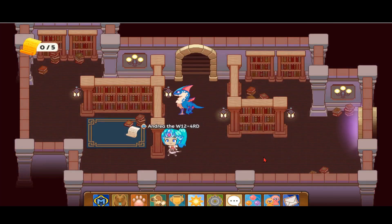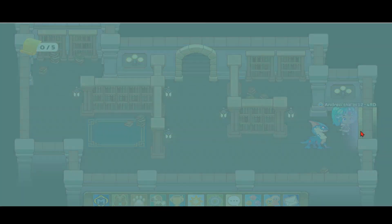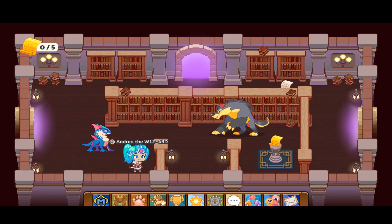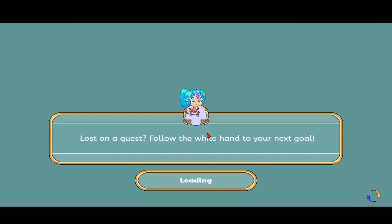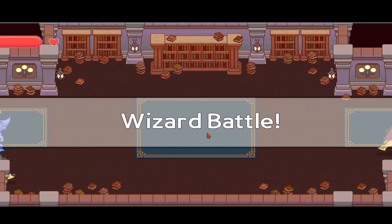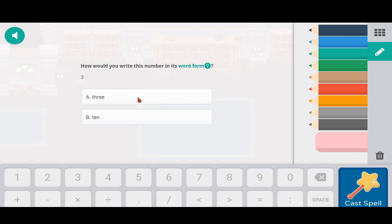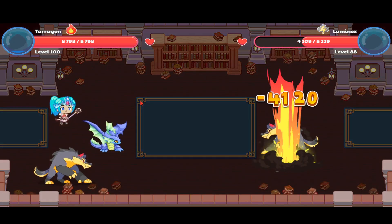We're entering the Archives now to search for our Luminex. I have my Terrigan first — oh, we just found our Luminex at first shot! So let's go ahead and battle. I also put a Luminex on my team, so it's Terrigan versus Luminex starting now. It's not quite fair because Luminex is on level 88.